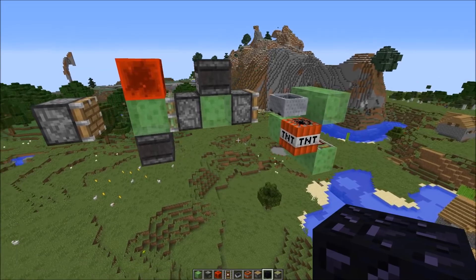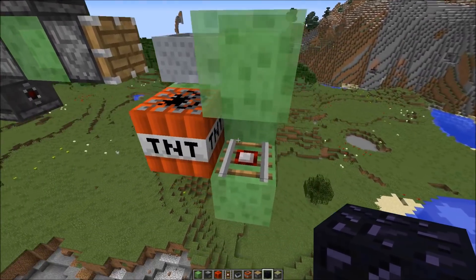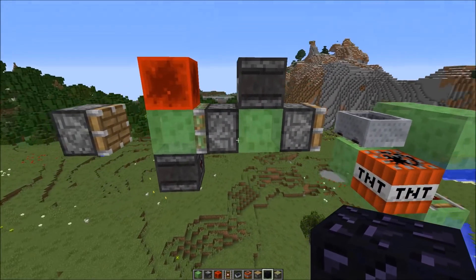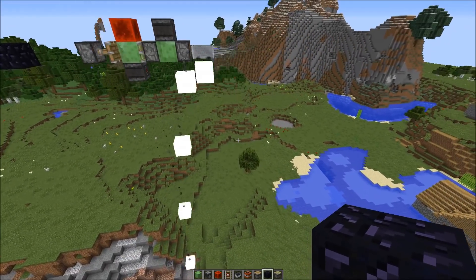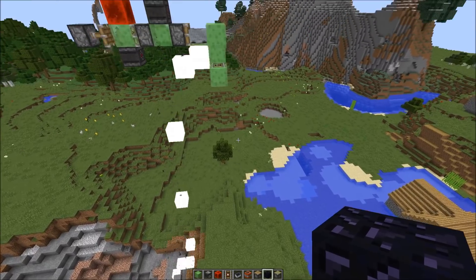I want to start with a reference first. This is a normal 2 blocks per second engine, and in front I have a compact pushable TNT duper which consists of 9 blocks. You can see it does its job - it's not super fast and dupes the TNT every block.